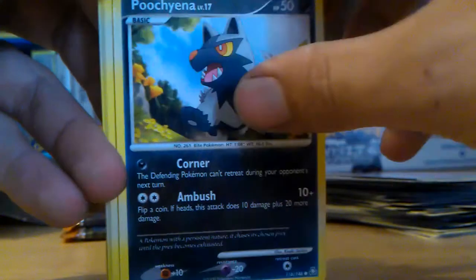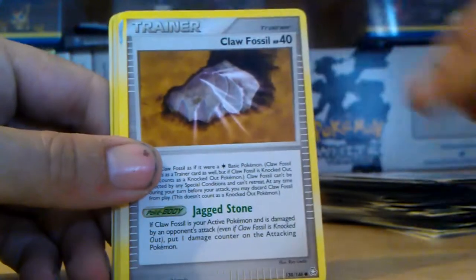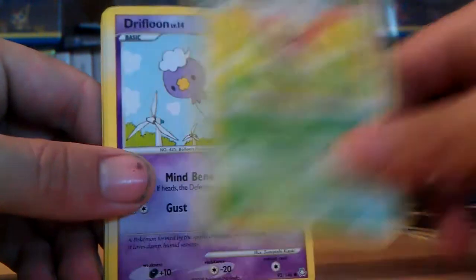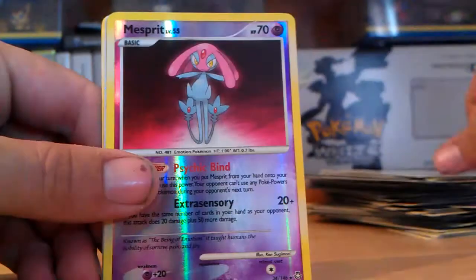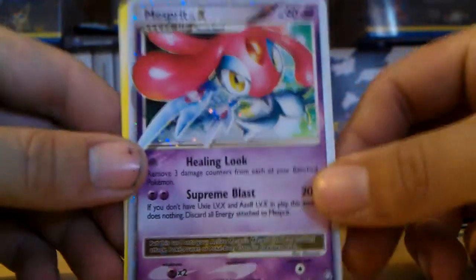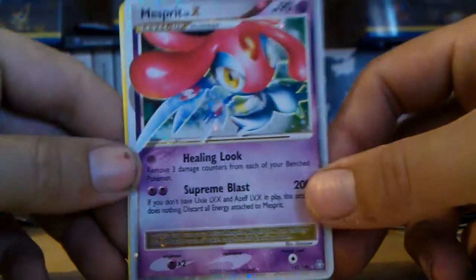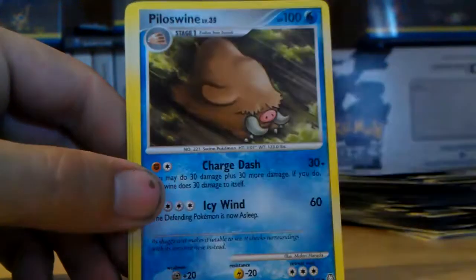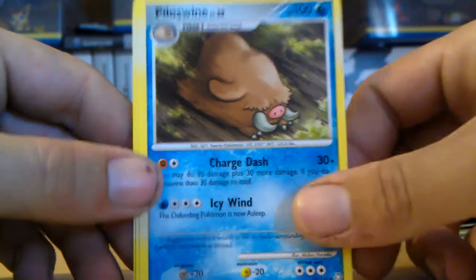Some cards stuck together. Poochyena, Claw Fossil, Hitmonchan, Bellsprout, Drifloon, Mesprit reverse - Mesprit Level X! That's what I was after. So that's one of them so far - that's not too bad at all. I'm getting a Mesprit reverse too.